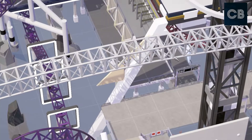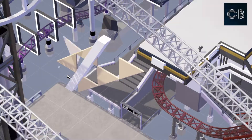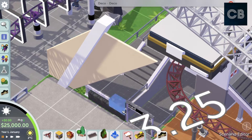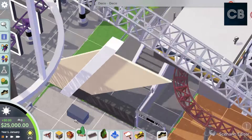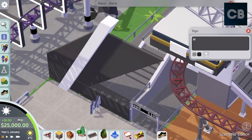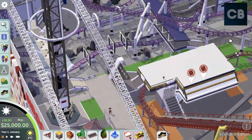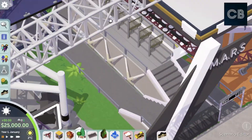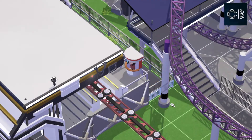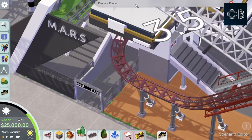Right now I'm doing an entrance sign for the Mars ride. I'm trying to do something futuristic — I'm making this kind of slanted wall thing with a big beam and I'm going to put the Mars text on there. I really love the new text feature from the DLC; it makes my life so much easier. I used to use the letters mod where you had to do each individual letter at a time, whereas with the text feature you can just write the whole word out. It's so good — I love that.